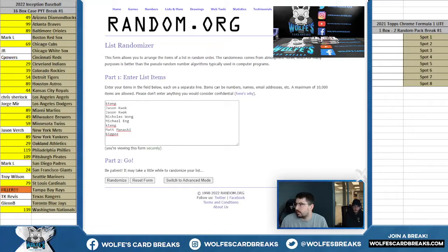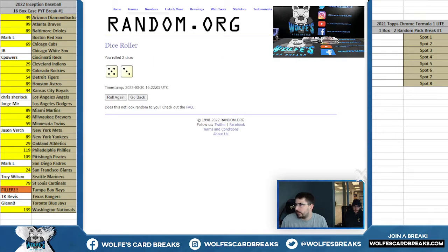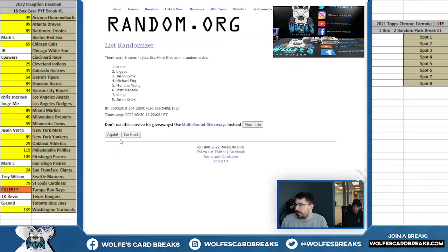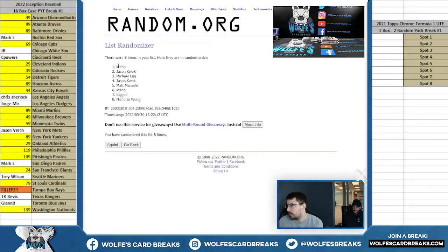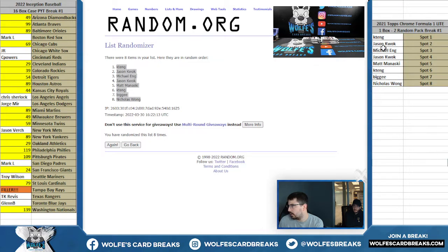Here we go on the pack order random. Here's your list of break participants — each spot's going to get two packs. Pack order on eight, five to three. Kenny down to Nicholas — Kenny with the first two packs, Nick with the last two packs.